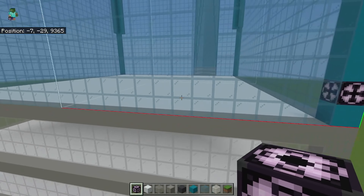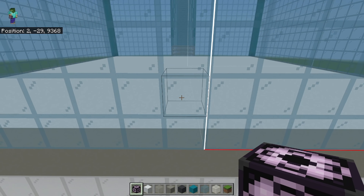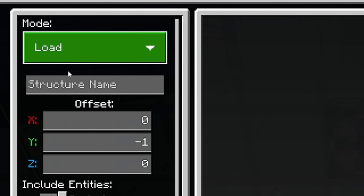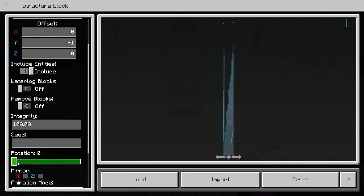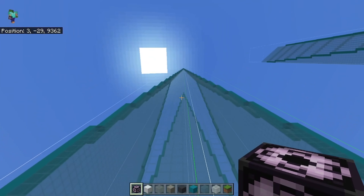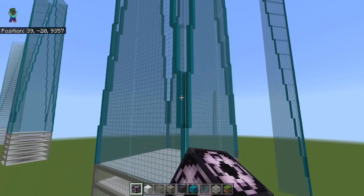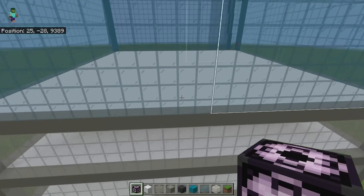You see this line and this block right here? Go to this block. Now you want this structure to be turned 90 degrees, then load it. And boom — you have the entire corner filled in.